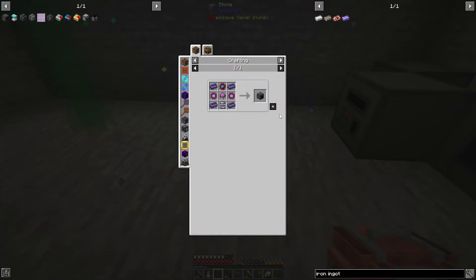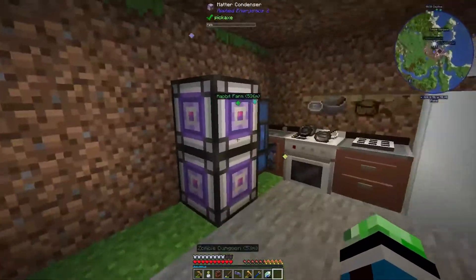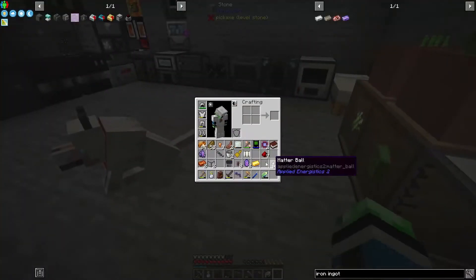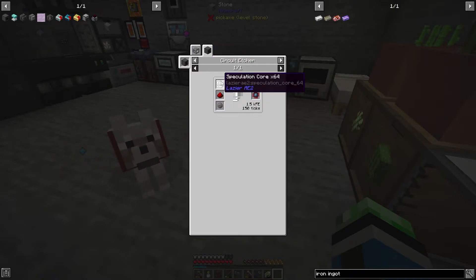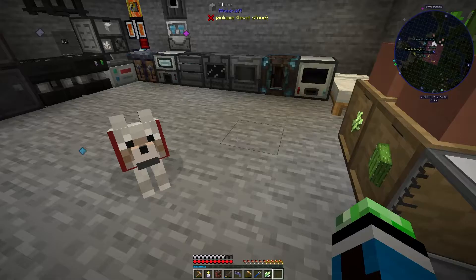Oh my god I love this because inscriber automation is so annoying. Then we need a speculative processor - so we just need some matter balls and some carbonic fluox, and skystone. A stack of fluix, 32 of these.